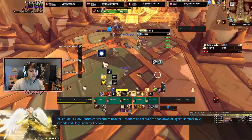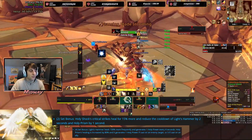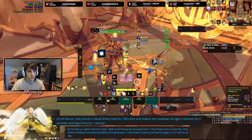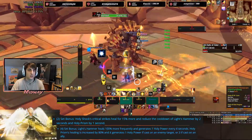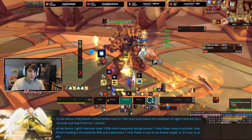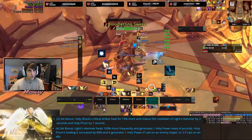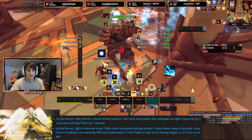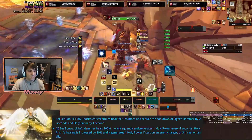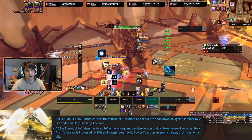This is now going to interact with the four-set. Light's Hammer is now going to heal 100% more frequently — so instead of doing double the healing, it's going to do the same amount of healing but two times as frequently. If everybody stays within the Light's Hammer it would amount to double the healing; otherwise it's just going to be doing the healing more quickly, which is kind of cool. It's a bit more impactful, and it's also going to generate one Holy Power every 4 seconds.